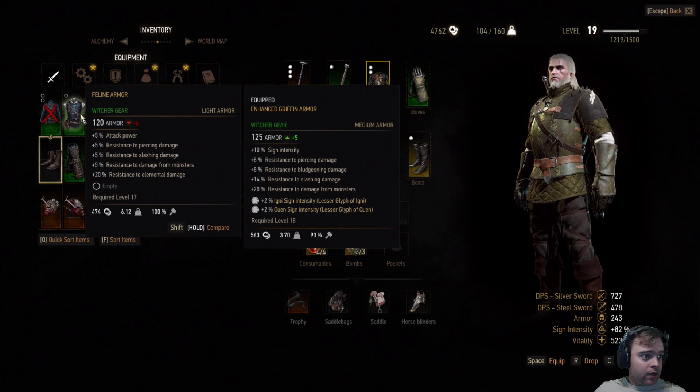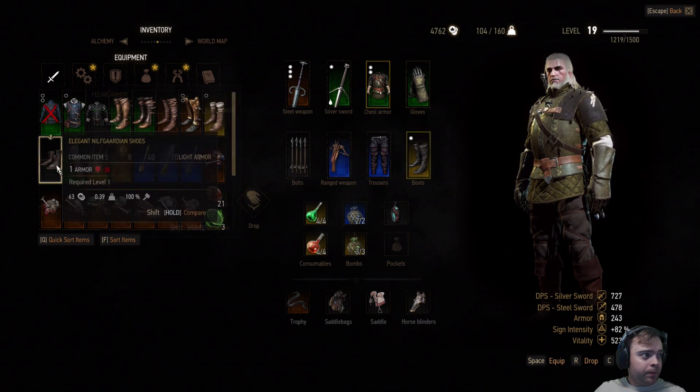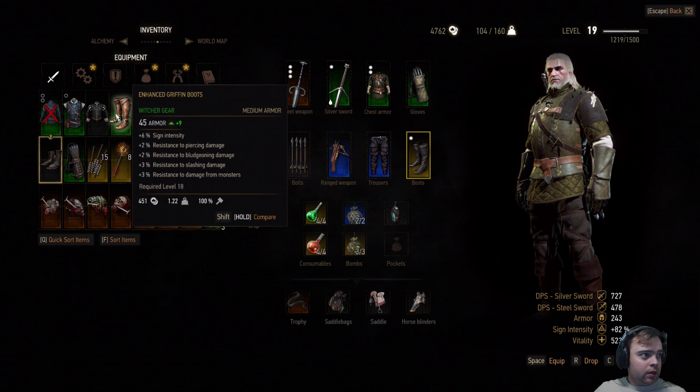5% attack, 20% resistance to elemental damage, monsters resistance — yeah, mine's still better. I just didn't really need to make that then, did I?